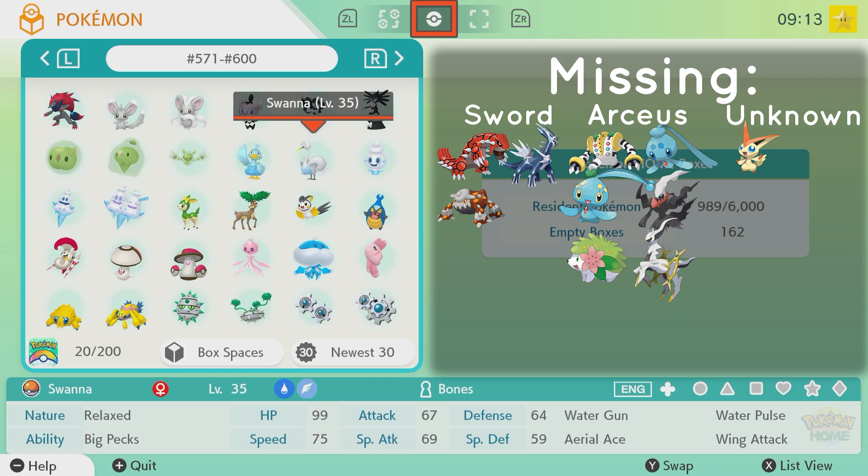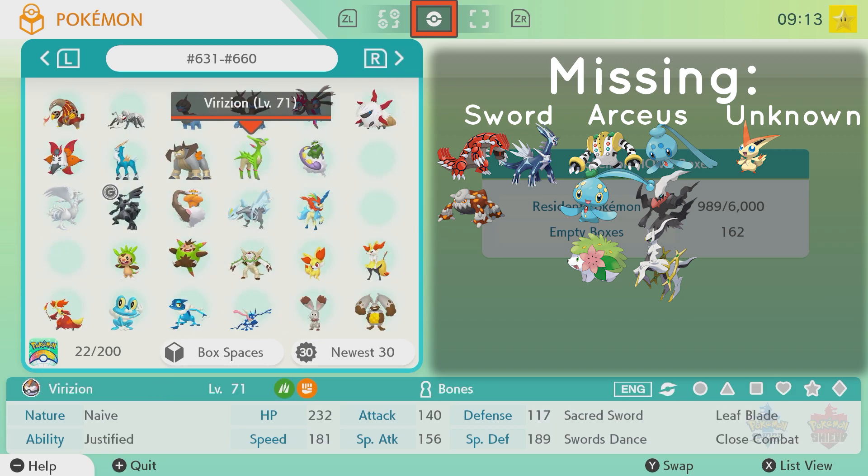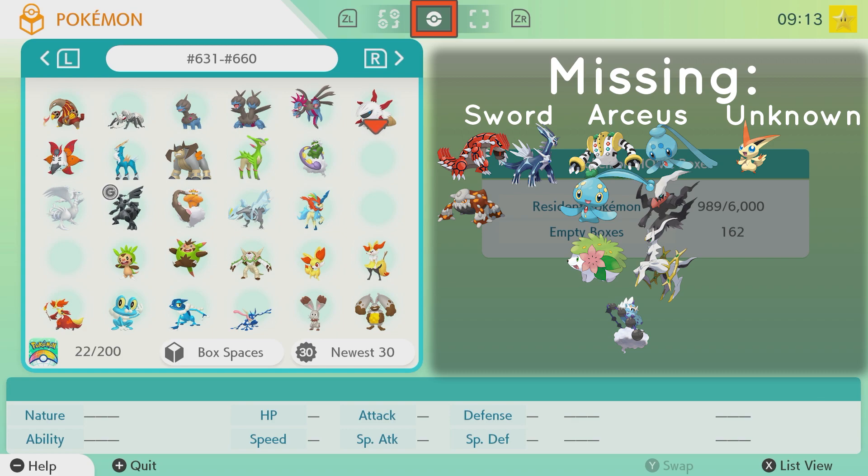Continuing on through, up to 600 now, 630. Here is where I start to get another few missing Pokemon. This one is Thundurus, which I can get from Arceus, or I can do a GTS trade in Sword because it's not considered a mythical, so I'm able to trade for it. I'm going to probably try to do that with a few of my extra Legendaries that I have.